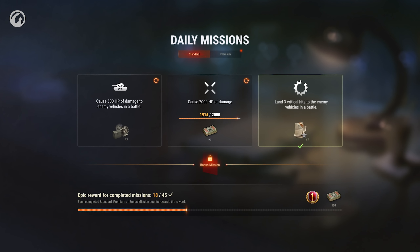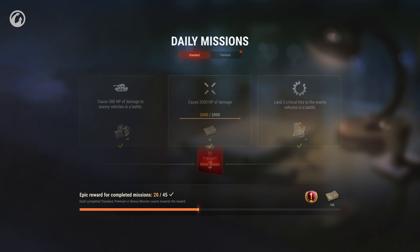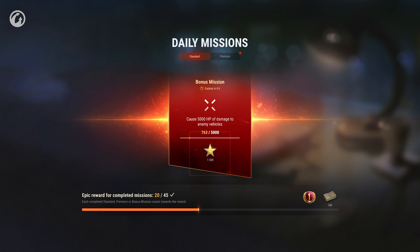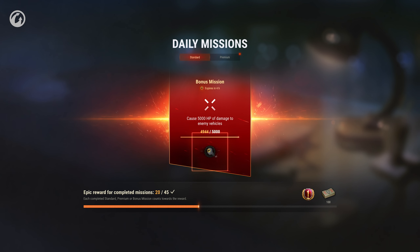When all three missions are completed, a fourth bonus mission will become available until the end of the day. Its condition will be more challenging, but it can earn you a bigger prize. It can be Credits, Free Experience, Random Blueprint Fragments, Bonds, a slot in the Garage, or a Demounting Kit.